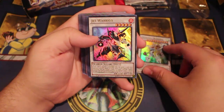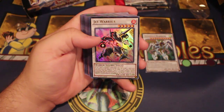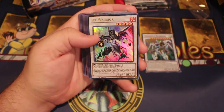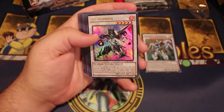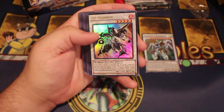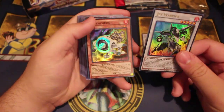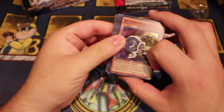Jet Warrior requires one Synchro tuner plus one or more non-tuner monsters. If this card is Synchro summoned, you can target one card your opponent controls and return it to the hand. If this card is in your graveyard, you can special summon one level 2 or lower monster and special summon this card in defense mode, but it gets banished when it leaves the field. You can only use this effect of Jet Warrior once per turn — it's a floater.